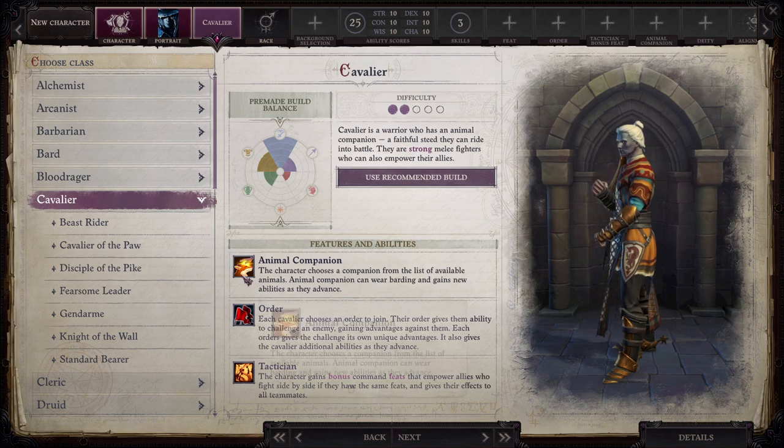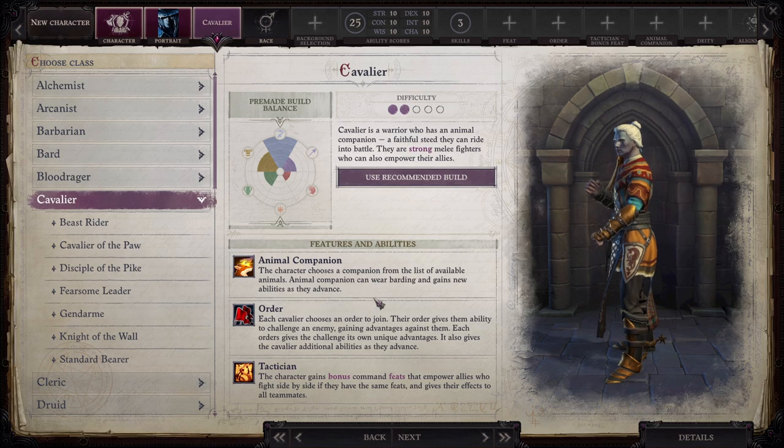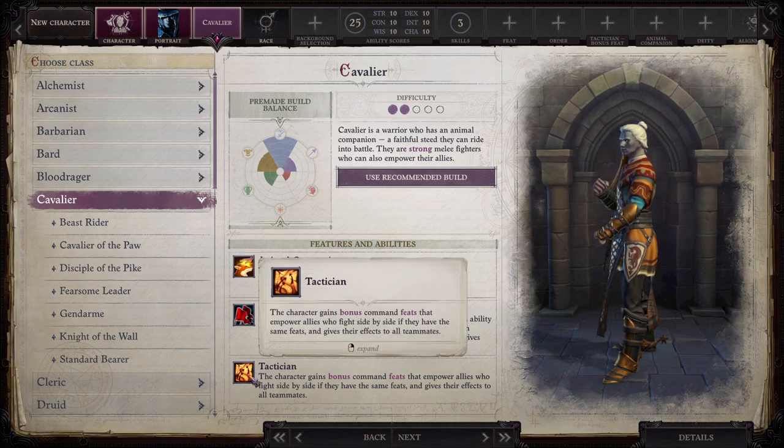We're going to be playing a Cavalier. I'm going to go over the base class and then the archetypes briefly, but only go into detail on the archetype that we're going to be playing. A Cavalier is a warrior who has an animal companion — a faithful steed they can ride into battle. They are strong melee fighters who can also empower their allies. Features include Animal Companion, Order — each Cavalier chooses an order to join that gives them an ability to challenge an enemy — and Tactician, where the character gains bonus teamwork feats that empower allies who fight side by side. Tactician works kind of like Inquisitor: you get free bonus teamwork feats that you can give to all of your allies within a certain range.